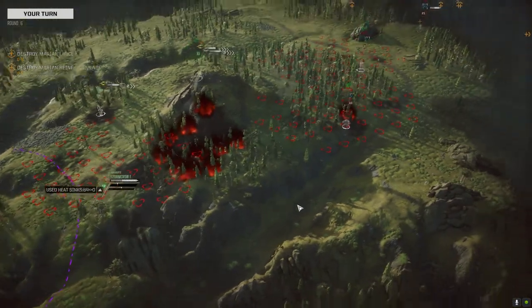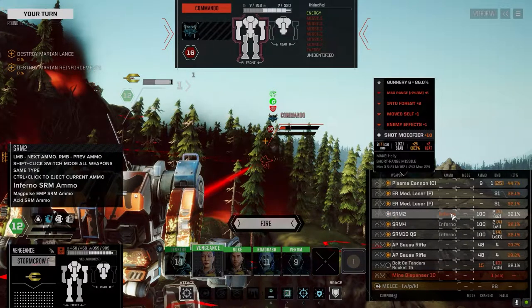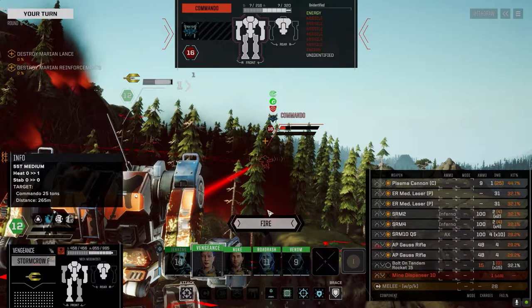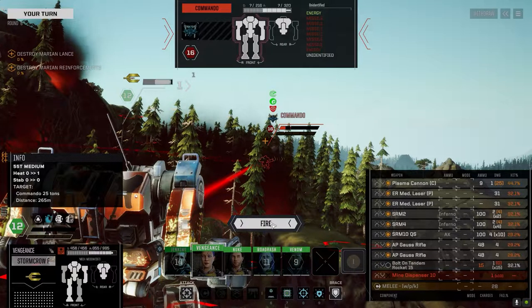We're going to walk through here because we've got to get to the other side — that's the fastest way — but we also want to apply some damage so we're going to go this route. Let's switch to acid on this, and stay with inferno on this guy. We're staying pretty cool here. I keep forgetting that when I'm looking at the heat it also includes the heat generated by the mine dispenser on the first shot — now that's gone, we're pretty good.